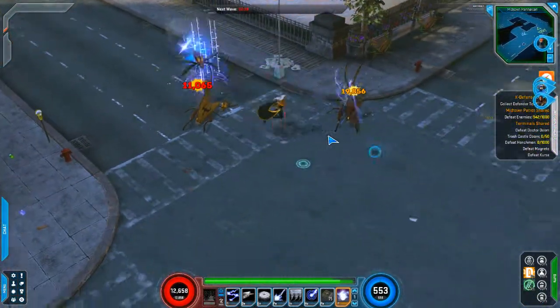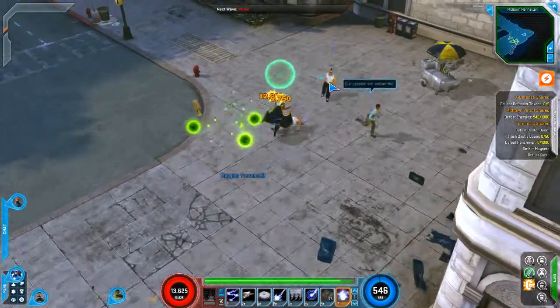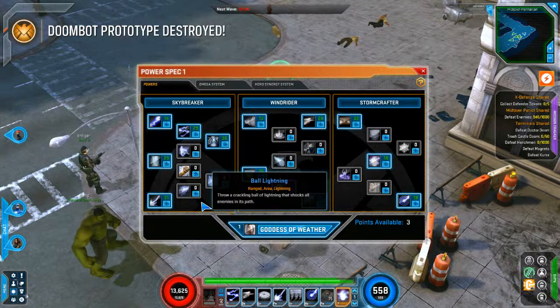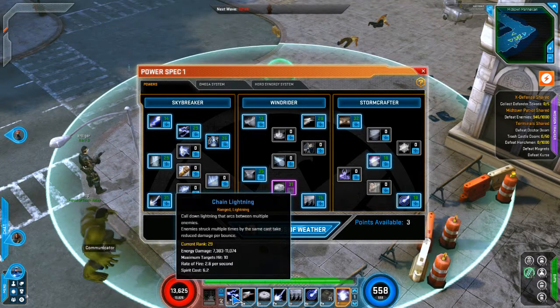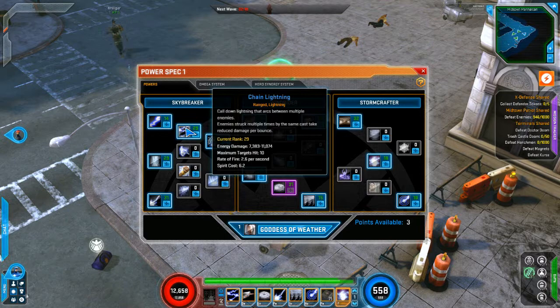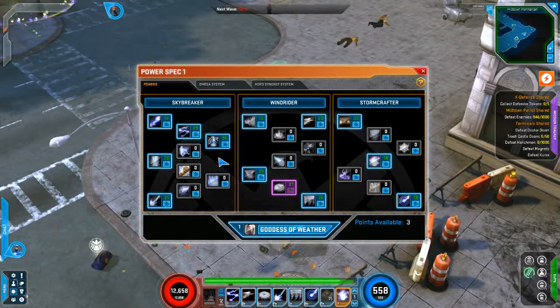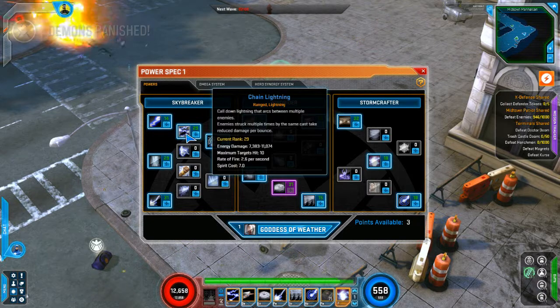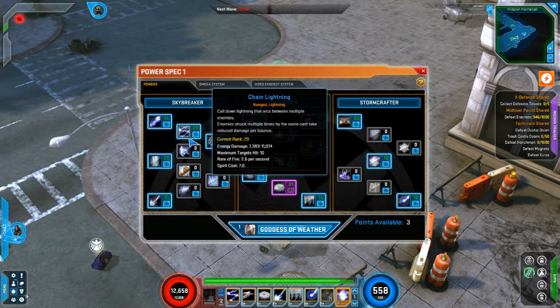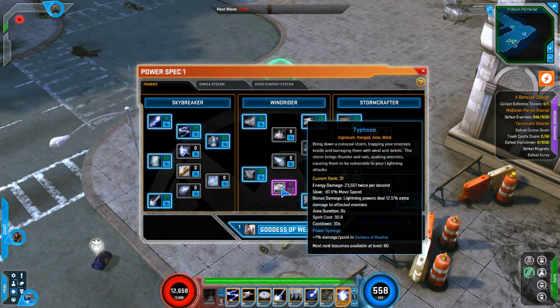Let's take a look at Storm here and her powers. My natural power is Chain Lightning — unlike Cyclops, this is not a basic power so it does take spirit. I do have a spirit issue with Storm because all the powers I use actually use up spirit. I'm trying to get as much regeneration as possible, but you can see it does quite a bit of damage — up to ten targets. We also have her lunge forward power, Circle Rush, and then her signature power, the Typhoon, which is awesome. It does lots of damage, sucks everybody over, and makes them very susceptible to lightning damage.